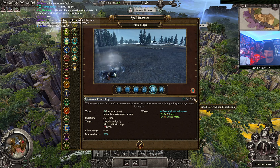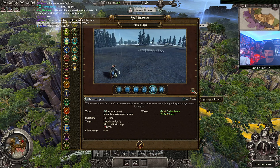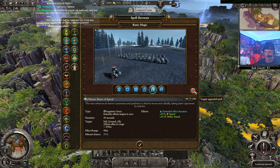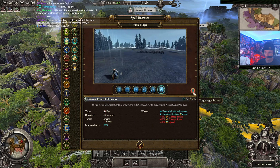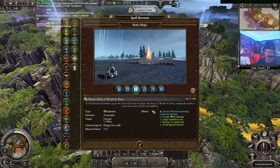Master Rune of Speed makes people go fast and gives them melee attack. If you need people rushing, there you go - everybody is rushing. Then rune of slowness which is pretty much the opposite. All this stuff is single target pretty much, except for the Rune of Wrath and Ruin which is an explosion - though it's mostly going to be single target unless everybody stacks up.